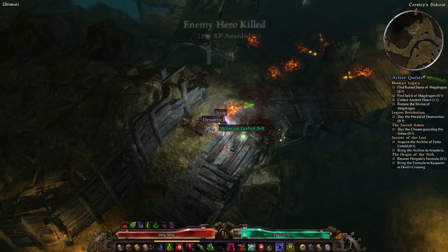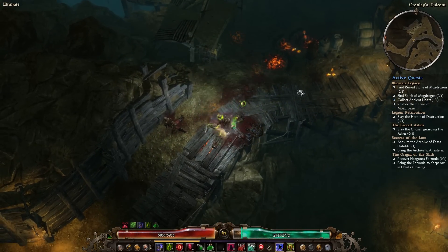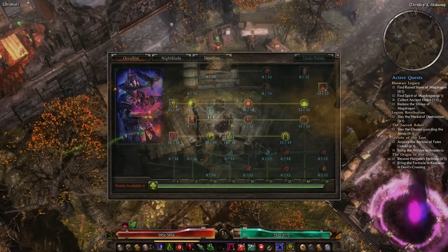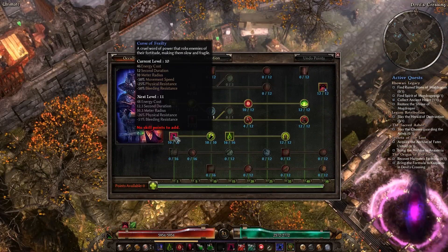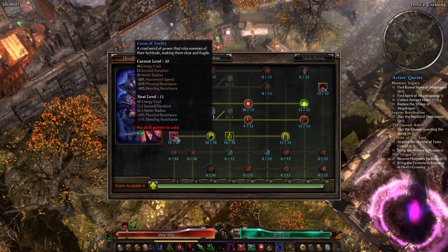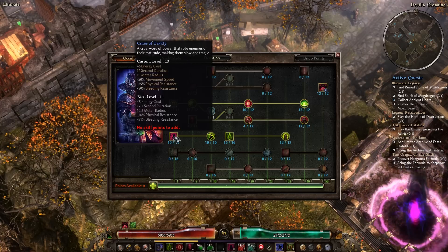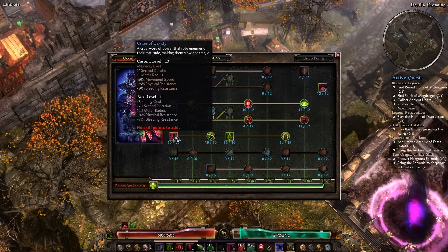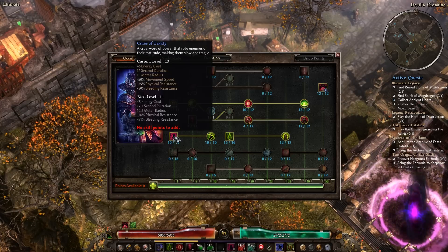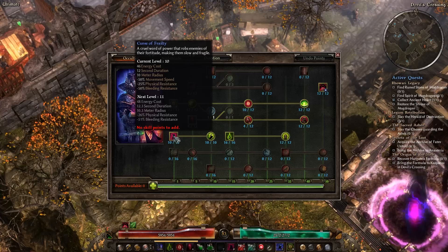The text reads: 'A cruel word of power that robs enemies of their fortitude, making them slow and fragile.' Curse of Frailty is cast over an area, and enemies take reduced movement speed, physical resistance, and bleed resistance. It's used as a crowd control to stop enemies from moving towards you, and it reduces their physical resistance, making it easier to attack them with weapon attacks and skills like Cadence and Force Wave.